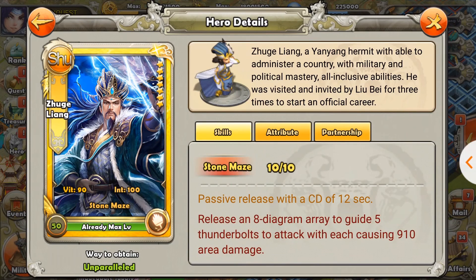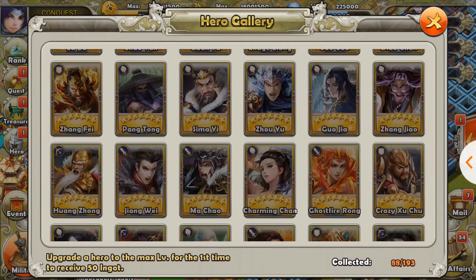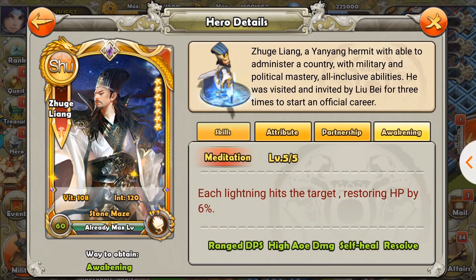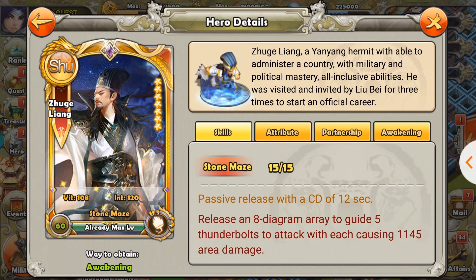Level 50, 10 out of 10 does 910 area damage. Compared to the level 60, 15 out of 15 at 1,145 damage — that's 235 more damage. If you awaken him and get him to level 60 but still at 10 out of 10, it's 1,002 damage, so about 92 extra damage. From level 60, 10 out of 15 to 15 out of 15, you get 130 to 143 more damage for 5 extra levels.